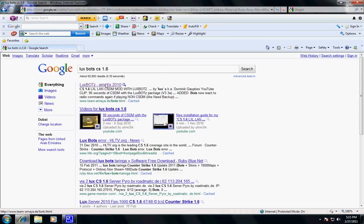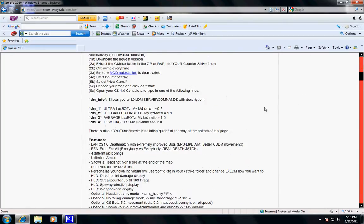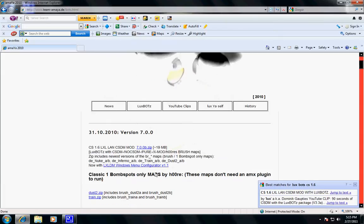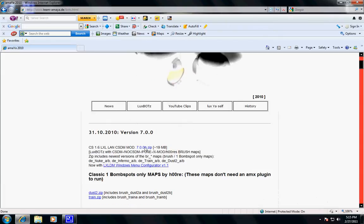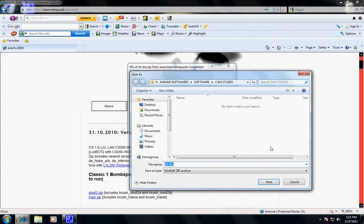It takes you to a Lux Bot page from around 2010. Open up that link, and when the page opens, scroll below and you'll find a zip file. Just click on it and save it.